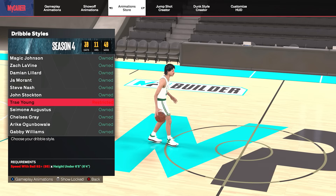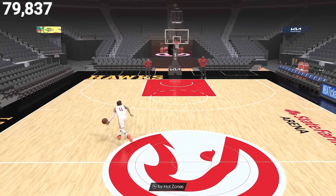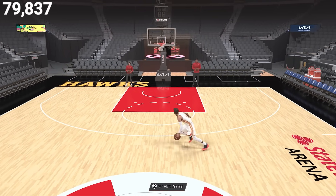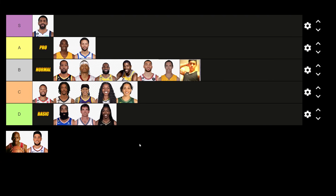Another costly dribble style is Trae Young with the 92 speed with ball — again you have to be under 6'5". Now this one is nowhere near as good as Steph Curry in my eyes. His speed boost towards the ball hand really isn't that bad, but he has a delayed speed boost towards the cross launch. And the thing about his delayed cross launch is it gives the defender more time to read or catch up to his animation. So we're going to go ahead and throw him in the middle B tier.